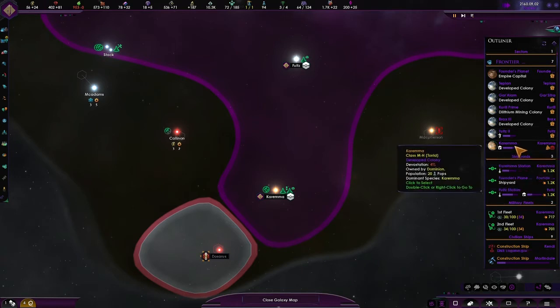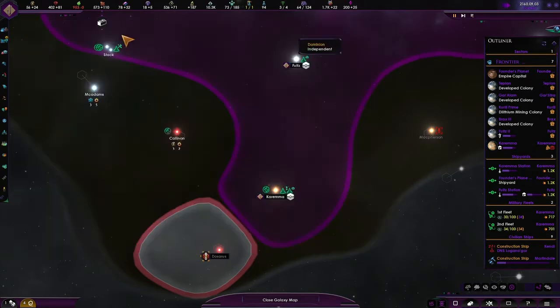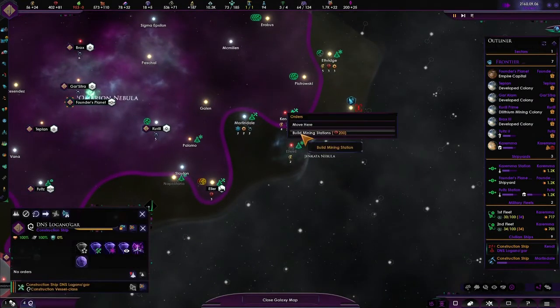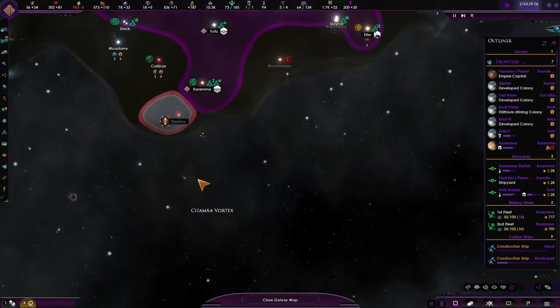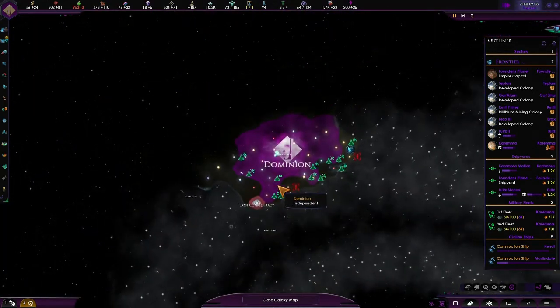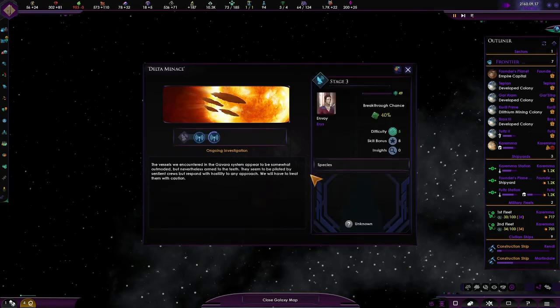Karema is still building, of course — it always is. We've got construction completed over here. The Dominion's looking big though — it's not as big as what we can be. And we still haven't met any other species other than the Karemans and the Dosei. We've got this first contact event which is just about V's — not very important. How's the research going? Monthly influence plus two — we're on five now. That's good, we'll be able to get more systems a lot quicker.